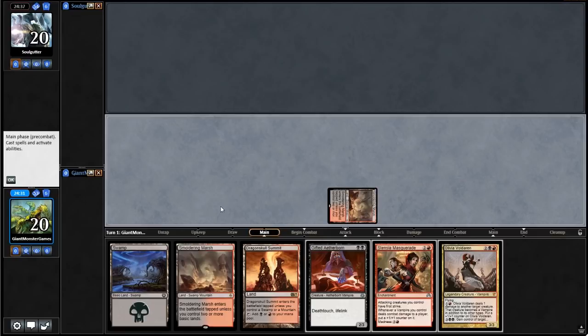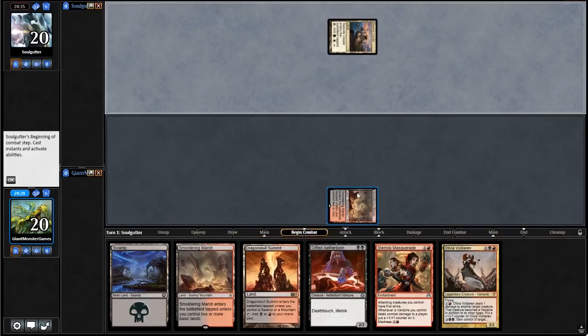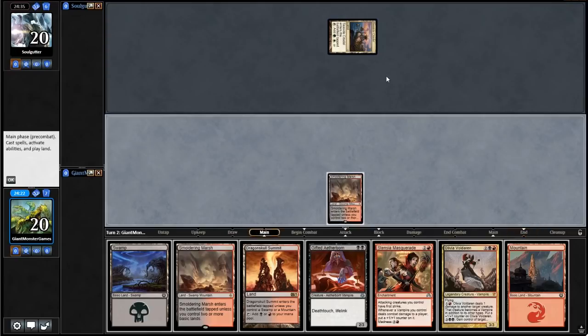We can play this tapped — we're okay with it coming into play tapped. And it's also a Swamp/Mountain, which is really nice, because that means Dragon's Call Summit comes in untapped. We are playing against a Bant-colored deck.